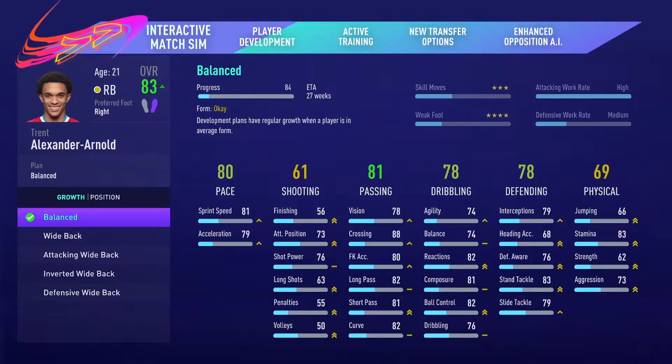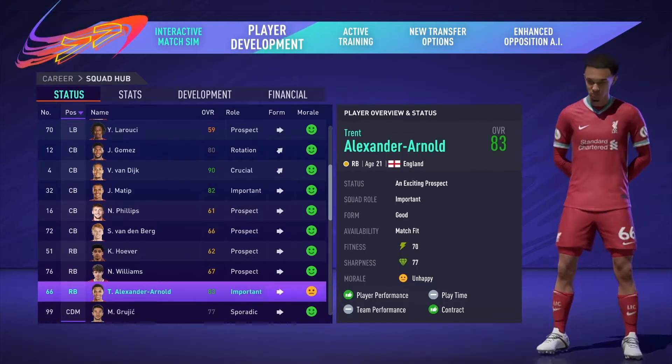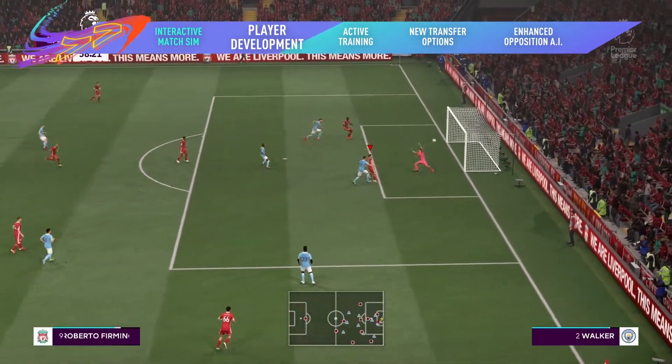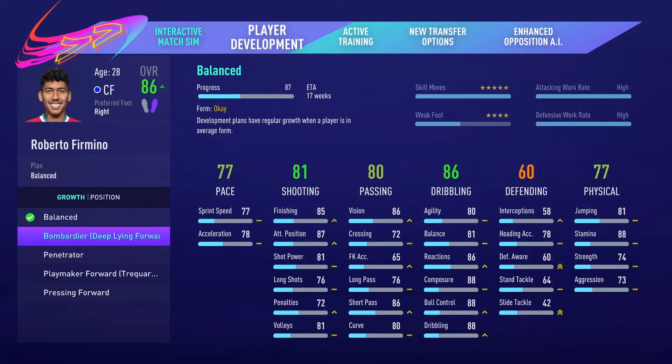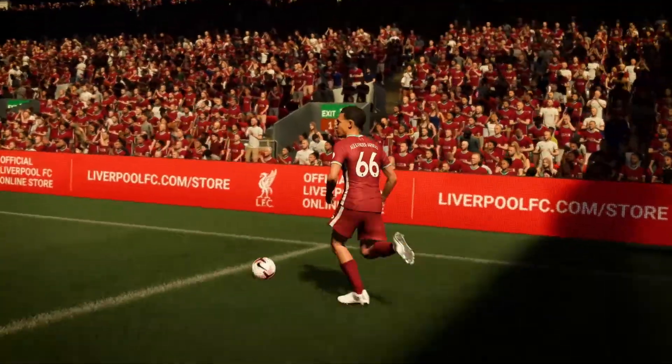A new player growth system puts you in charge of your squad's development. Spotted a gap in your team? Turn marauding fullbacks into wingers and goal scoring midfielders into false nines with new position training. And new development plans give you control over each player's growth to help you build your squad's attributes to match your style of play.